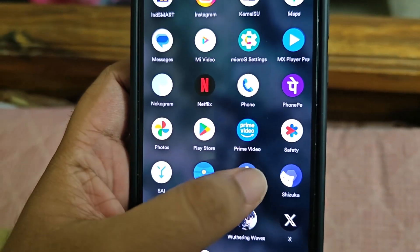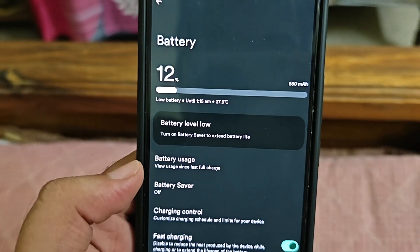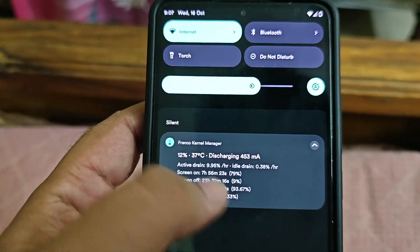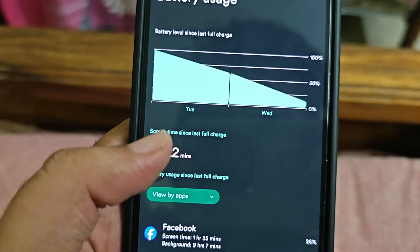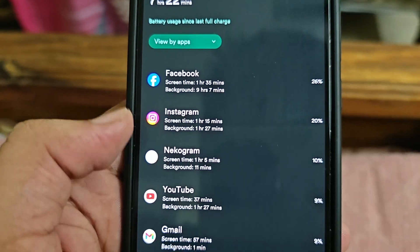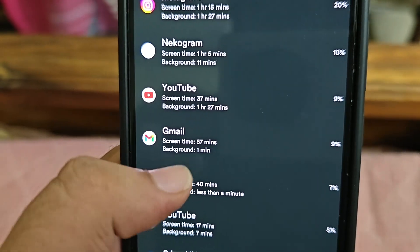You can definitely use this as a daily driver. Though I didn't play much gaming, it was mostly media consumption. Battery performance is almost equivalent to using Franco Kernel Manager — maybe 30 minutes less. The previous build was 10 to 15 minutes below that. App breakdown: Facebook, Instagram, Telegram, YouTube — shows twice because I uninstalled the old version and installed the new one.